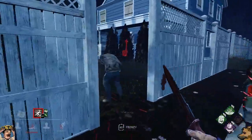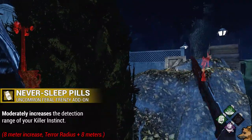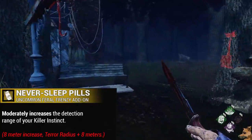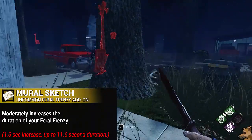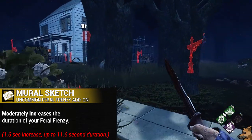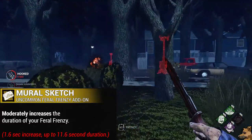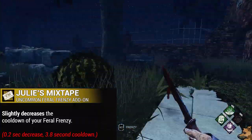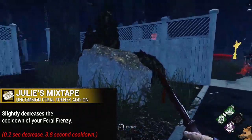Moving on to the Legion's uncommon add-ons, we start off with Never Sleep Pills, which will moderately increase your Killer Instinct detection range — an 8-meter increase, bringing it up to your terror radius plus 8 meters. Next up we have Mural Sketch, which will moderately increase the duration of your Feral Frenzy by 1.6 seconds, bringing it up to 11.6 seconds. Then we have Julie's Mixtape, which will slightly decrease the cooldown of your Feral Frenzy by 0.2 seconds, bringing it down to 3.8 seconds. They really nerfed these ones bad in the rework.